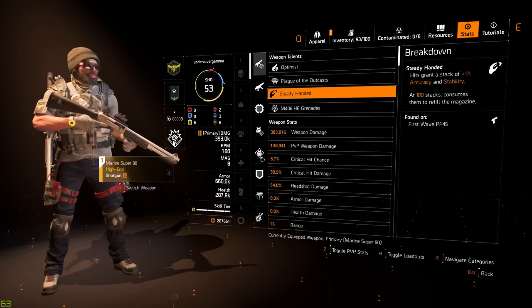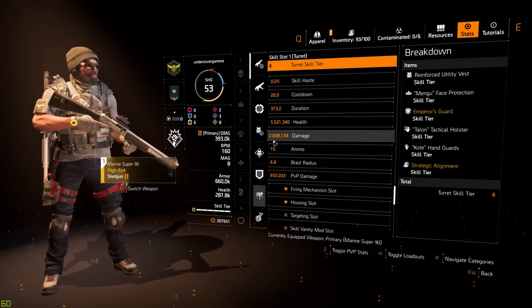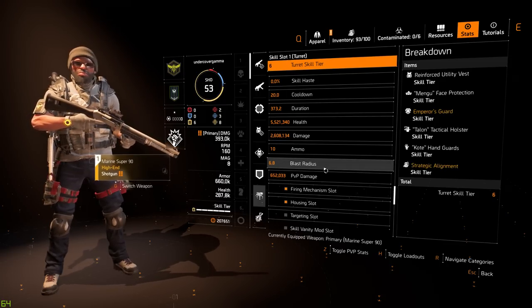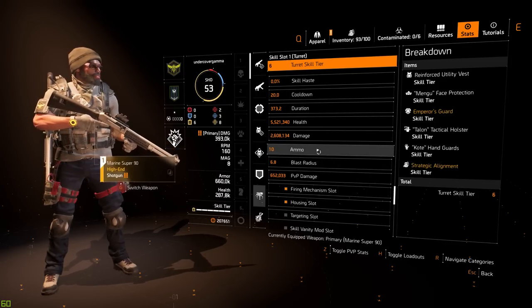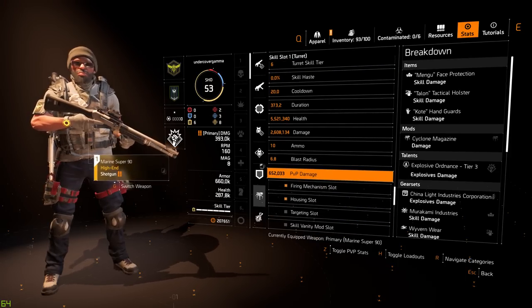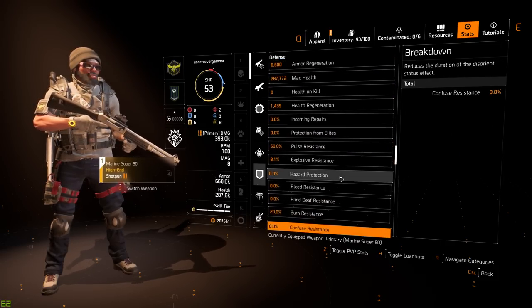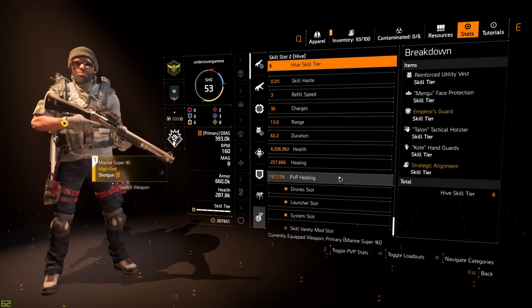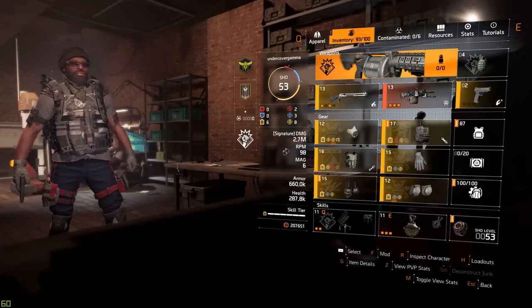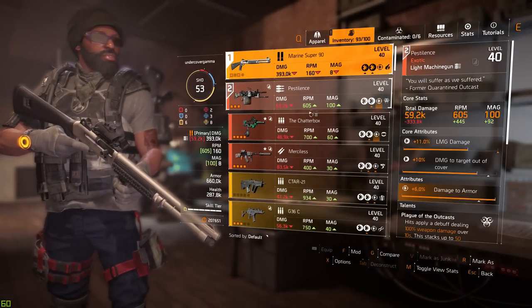When you look at the character stat sheet, you see some really cool results — my turret is skill tier six, doing 2.26 million damage, with a 6.8 meter blast radius, 10 extra ammo, and some mods. This starts to show a lot of what your build is actually made of. An important observation: look at your weapons and how they synergize with everything, since this build emphasizes skill damage, status effects, and repair skills, which all affect weapon and talent choices.